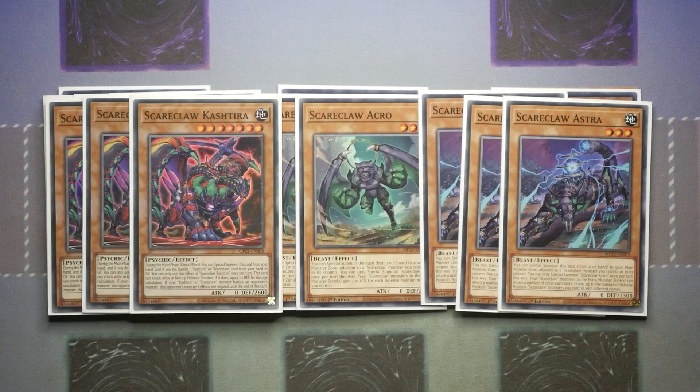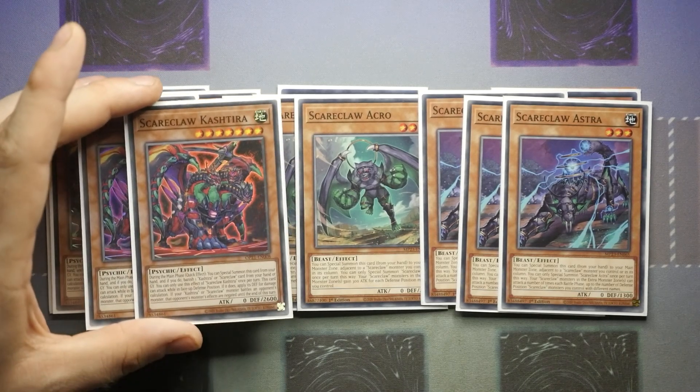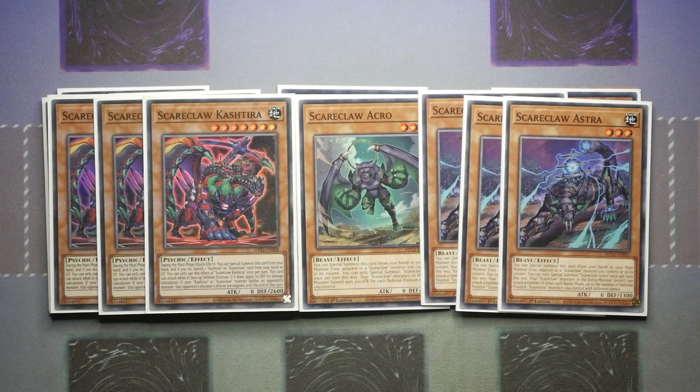As this is a budget option we are playing triple Scareclaw Cashtier. You could play two when you have Fenris — Fenris is an additional extender, a nice interruption, and it searches out Scareclaw Cashtier, which is a nice way of getting a 2600 body on the board that can also attack in defence. I really like this card. It wins you so many games because a lot of people see it in defence and think they're safe, and then you go into battle phase and attack with Scareclaw Cash and they're like 'what?' — sometimes people just don't read the card, but it gives you that extra win condition.